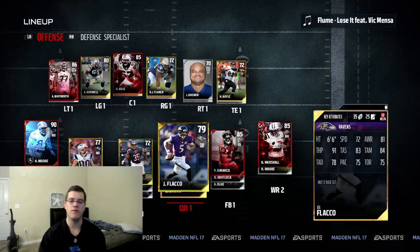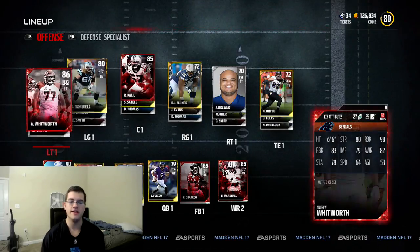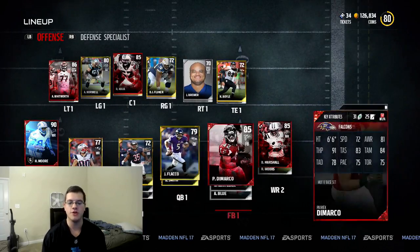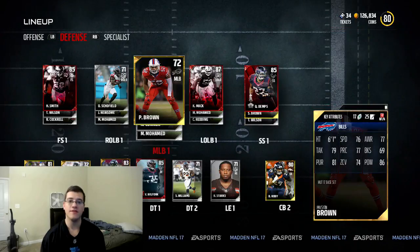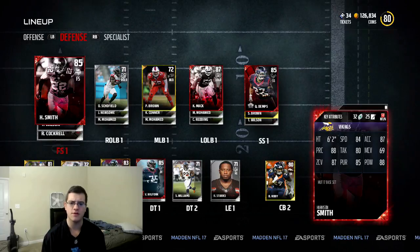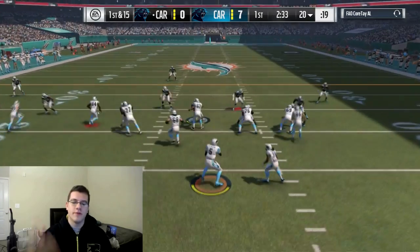Just to give you guys a quick look before we get into the games — this is what the team is looking like. Offense — the offensive line is good, the left-hand side is damn near perfect. We got Herman Moore, Danny Mandola, and Brandon Marshall at wide receiver. On defense, same thing, it's looking all right. We had a lot of elites this draft: Vince Wilford, Harrison Smith, Khalil Mack, and Quentin Demps. All right, let's pick up the game.